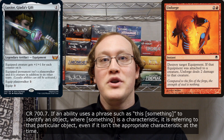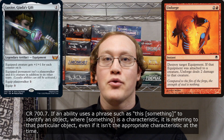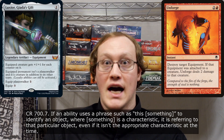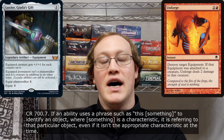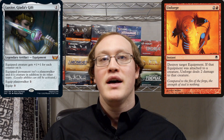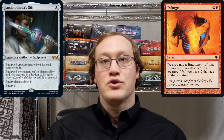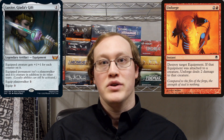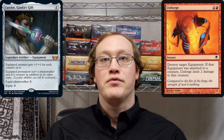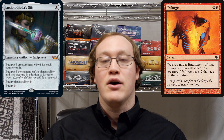In order to answer that question we're going to need this rule, which indicates that these sorts of descriptions are not taken 100% literally when they come up. Rather they are used by the game in order to tag a specific object. And even if the object changes characteristics so that the description is no longer appropriate, the game still is able to find it. That means that even though this permanent is no longer a creature, the game still is able to identify it as the thing that Luxior was attached to, and it'll still suffer 2 damage entirely normally — just like if you would have played a shock against that Planeswalker. So it's going to take 2 loyalty counters off of that Planeswalker.